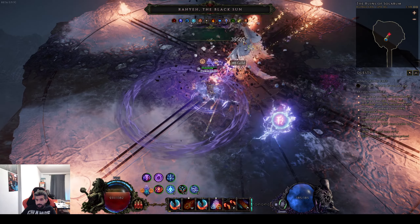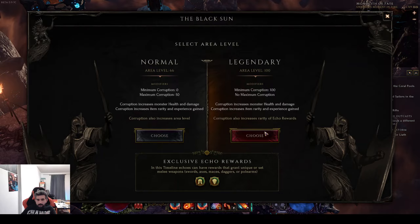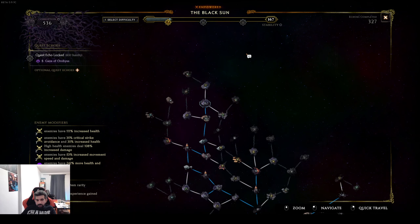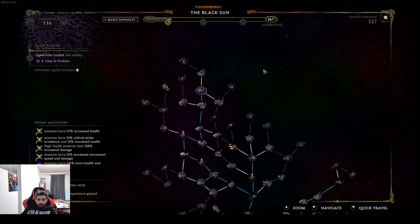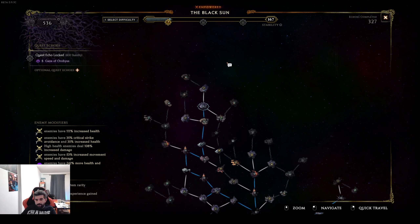As you can understand, the build functions very well. I'm going to be pushing this build a little bit more to see how much I can achieve, and maybe I'll have a further update later on covering how much corruption we've pushed and how many arena waves — I'm already at 445 arena waves. That'll be it for me, hope you enjoyed the build. If you play the build and need any help or have any questions, you can always drop by my Twitch channel — I'm streaming almost every day and I'm always happy to answer questions. Thank you for being here, I'll catch you in the next one!